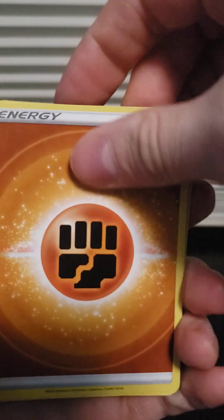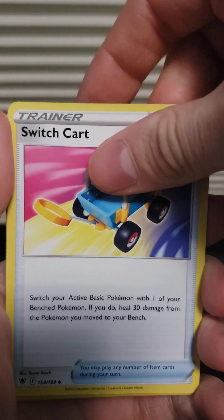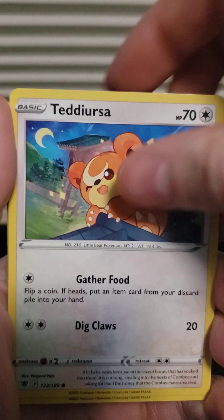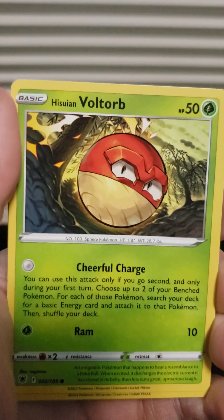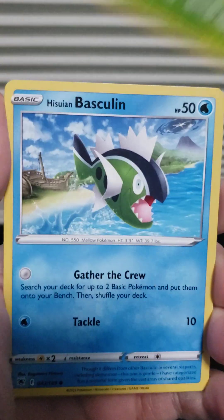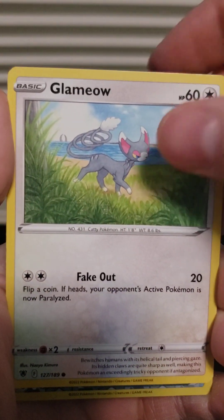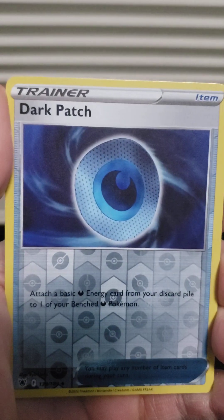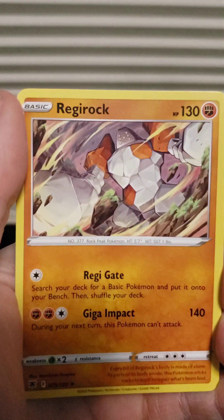Three, four — Fighting energy, Kirlia, Glameow, a Switch cart, Teddiursa, Mantine, Hisuian Voltorb, Hisuian Basculin, a reverse holo Dark Patch, and a Regirock! There we go — that is it for the Hisuian Typhlosion Fall Box.